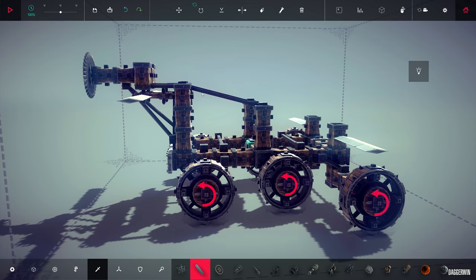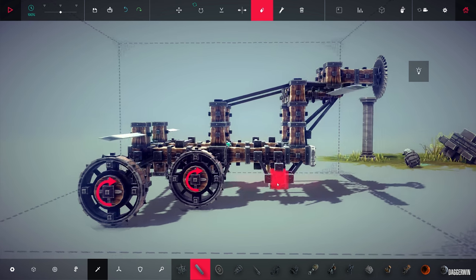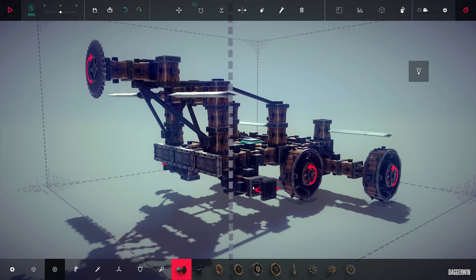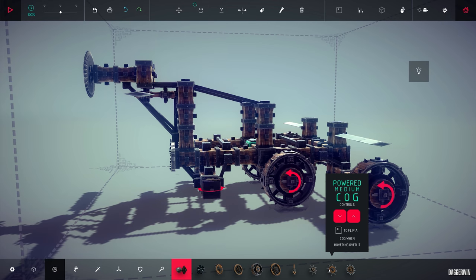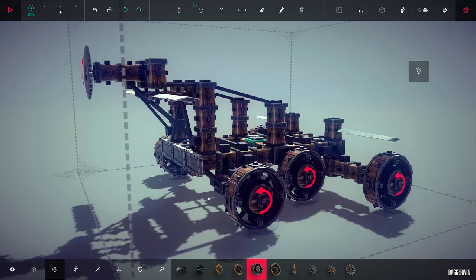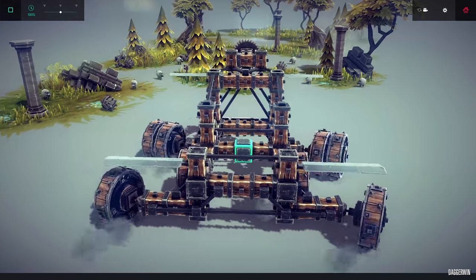We're going to upgrade it - we're going to turn this thing into four wheel steer. I think four wheel steer will be fun, so that is what we're going to do. Here is a hinge, here is a hinge. We could also be weird about this and have different wheels, but I think just for this we're going to stick with this - double. Because why not? Why not have double?